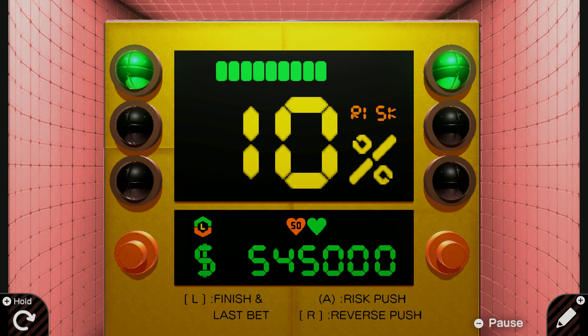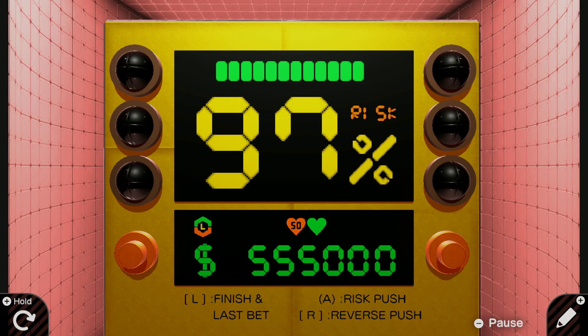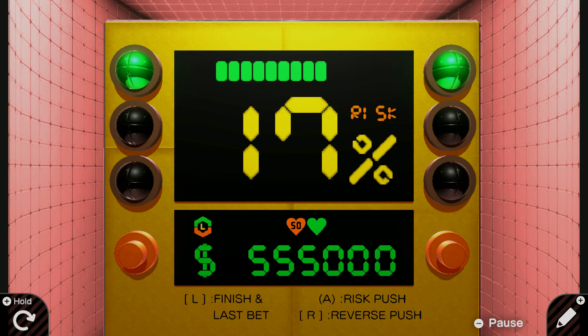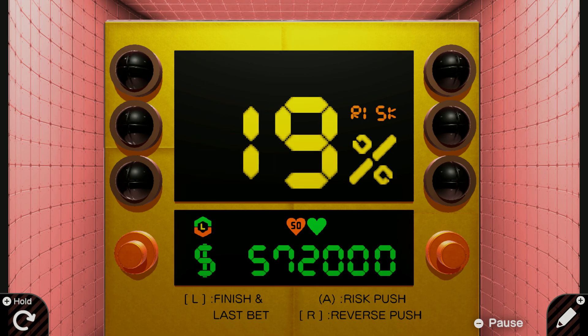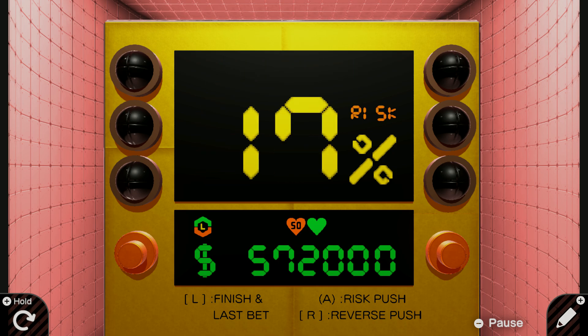10%, go for it. Woo! We're doing great, we're rich — look how rich I am. I'm not gonna go for it on that one. I'm passing that — I don't want to take a risk that high. 17, I'll go for it. Yes! But again, high risk, high reward.